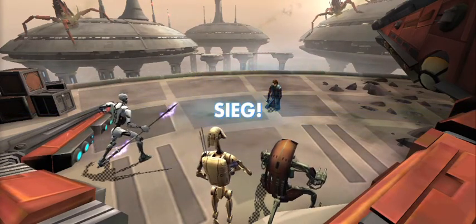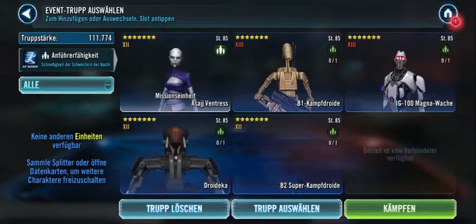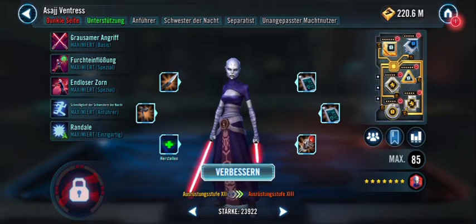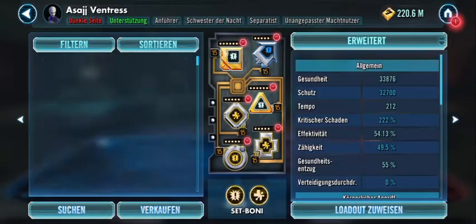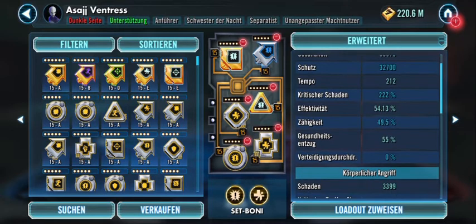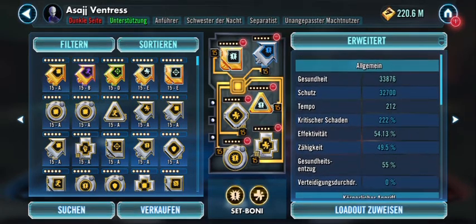Let's go to the mods. Asage is with a set of crit damage and health set equipped, 212 speed — a little too fast for DDK actually, but in that case it did work out. 3.4k damage, 33k health and protection almost on both.